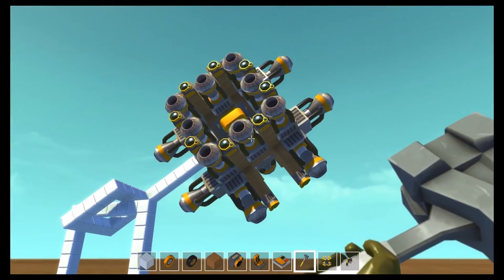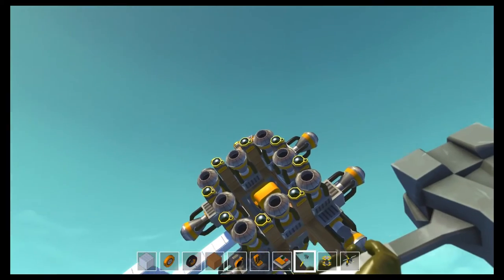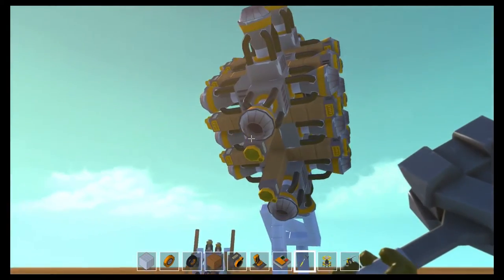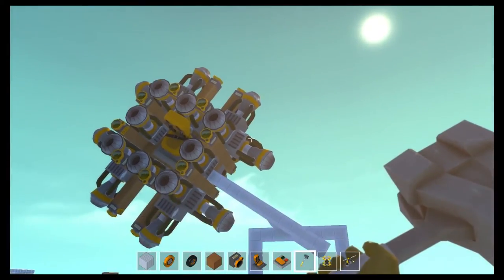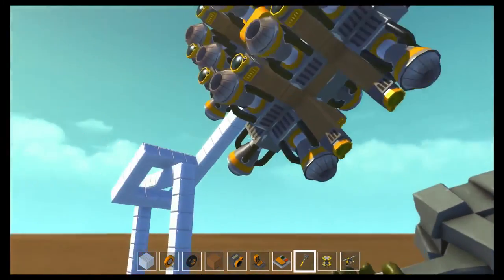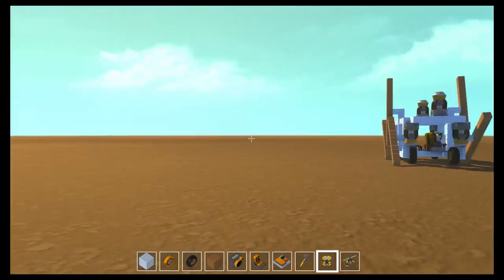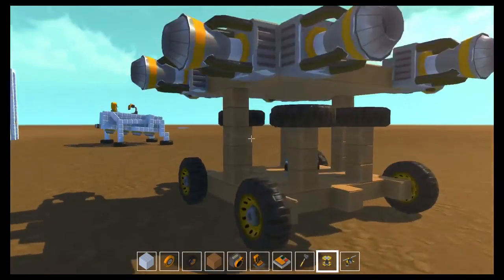The seats aren't connected to anything — the only thing that powers these engines are the sensors. When this thing doesn't stop moving, there are sensors on all sides; each sensor is connected to one engine. I have it set so that this one is connected to those two, this one to those two, and so on. The only way to keep it from moving is to either put it on a lift or build something like this. It's a work in progress.